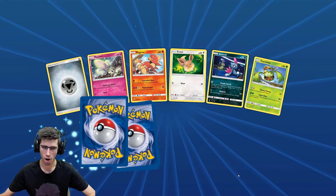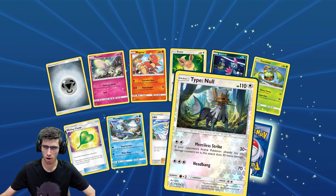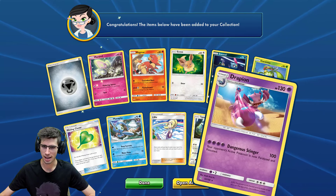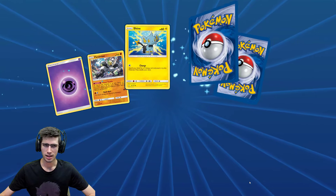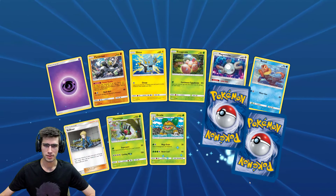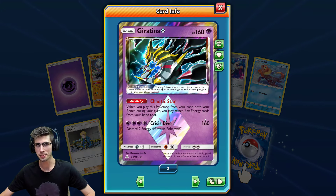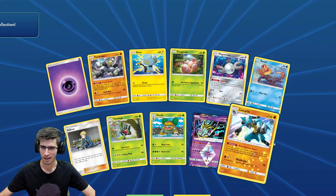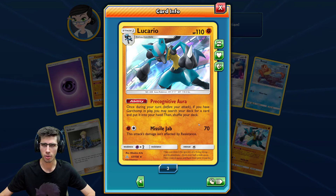There's a Lillie reverse holo of a Type: Null and just a Drapion regular rare. Waiting game. We have a new Prism here — the Giratina Prism — not too bad, bit of variety. And a Holo Lucario — double there, not too bad at all. 110 HP with the ability Cognitive Aura and Missile Jab. Not too bad — one last look at Giratina for those who want to pause and have a read.